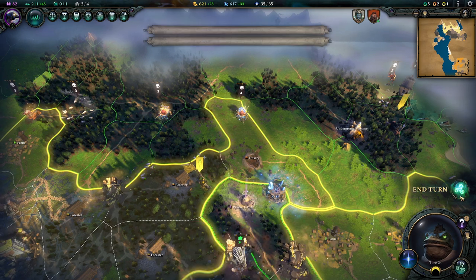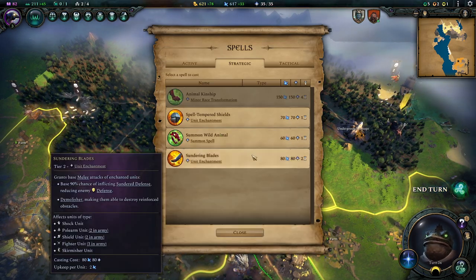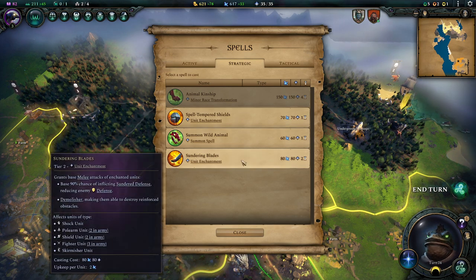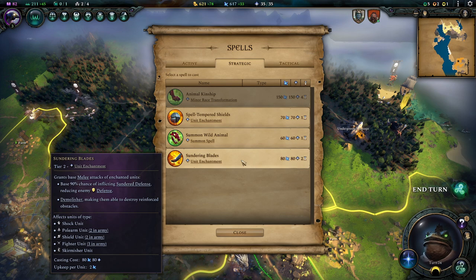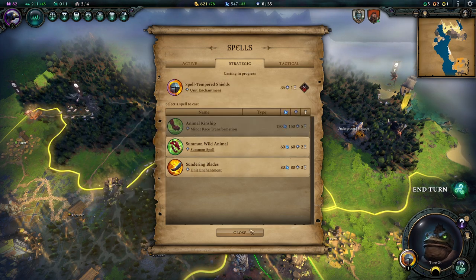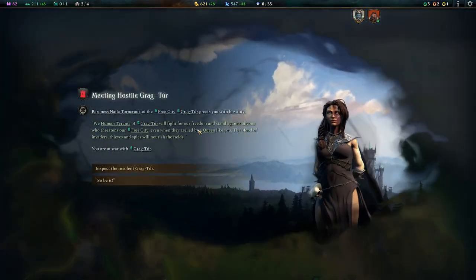We could give our army sundering blades, which I think is better because we have more units, but it costs more in upkeep — 2 mana per unit, so with 7 units that's 14 mana upkeep just running in the background. Or we could go for spell tempered shields, which costs 4 for the moment, which is also good. I think we're going to start with that instead of the very expensive option. We're going to end our turn.